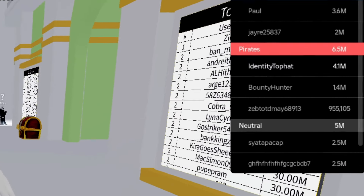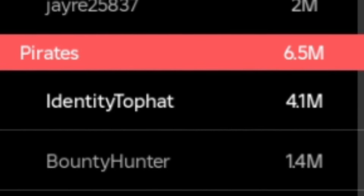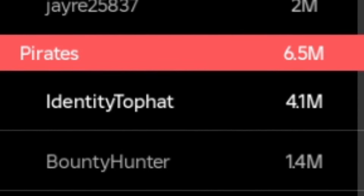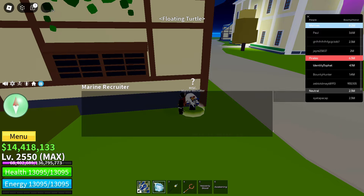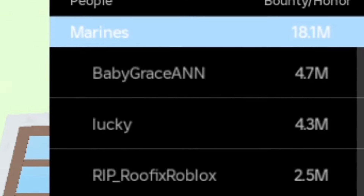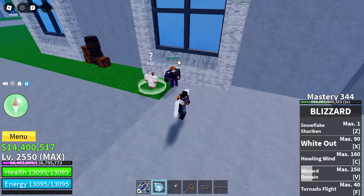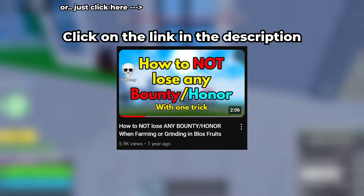For example, I've got a bounty of 4 million on pirates — a rookie amount, but not so low that people are never going to start hunting me down. So I make the amount lower by joining the marines, with only 2.5 million honor. I don't give a damn about losing honor, so I definitely have nothing to lose. I only join the marines to grind when I have the intention to just progress myself. If a rich honor hunter is in the server, I won't need to worry about getting hunted, since marines cannot attack or hurt each other. More about that in this video right here.